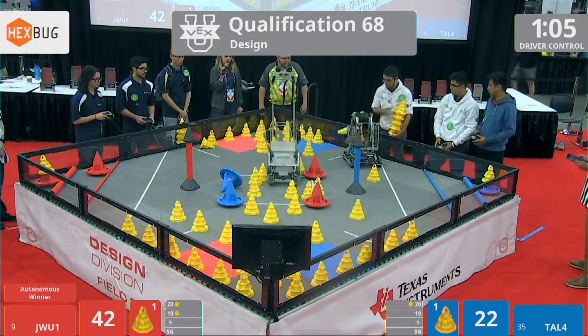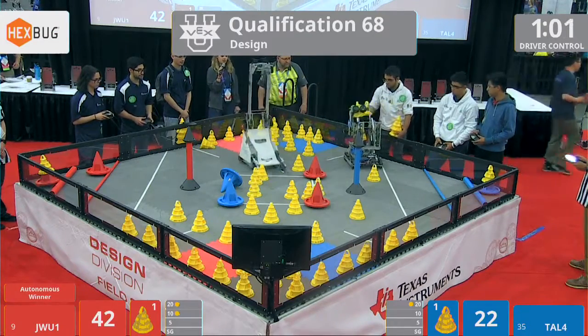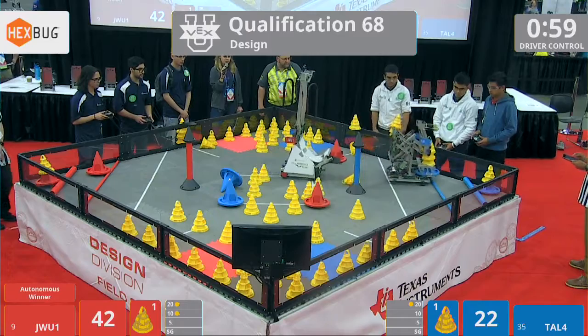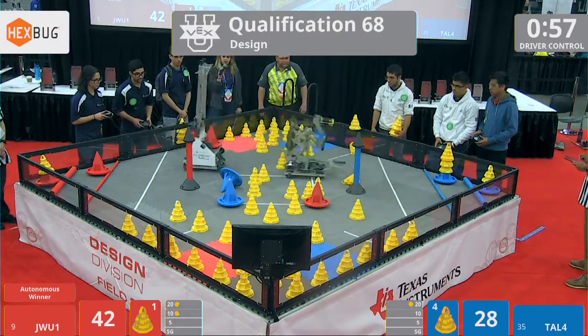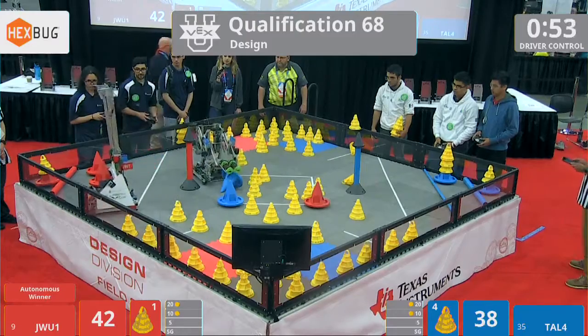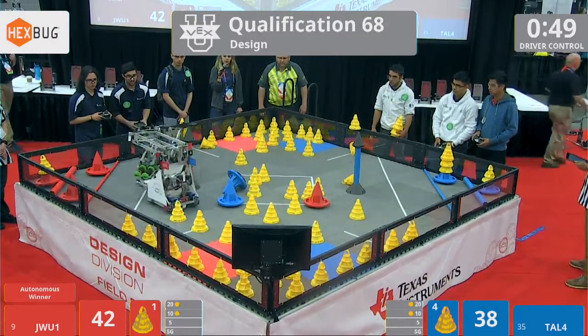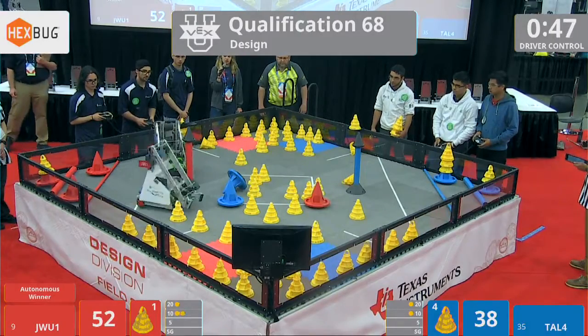Tau4 over at their loader station on the blue side. They miss that second cone lining up. They got three cones on that mobile goal, and then they put it in that 10-point zone. JWU putting another mobile goal in that 10-point zone — no cones on it, however.